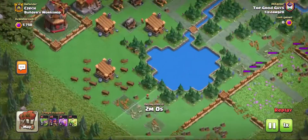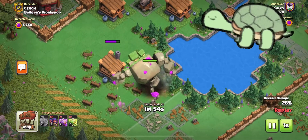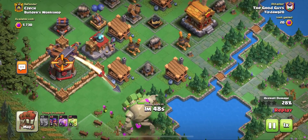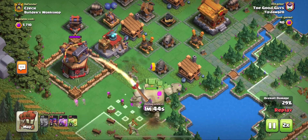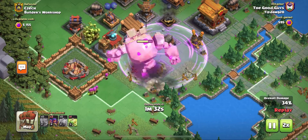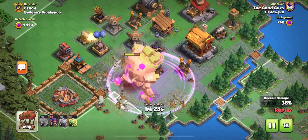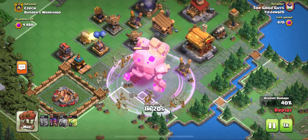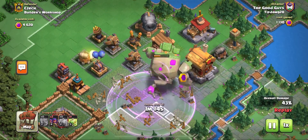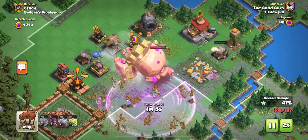This second attack is the one I really want you to watch because this is the OP Mountain Golem, and oh my gosh, he is amazing. This is the first time I've used him. He takes absolutely zero strategy — none, nada, zilch. You put him down, throw down a rage spell, and you just watch him go to town. I guess the strategy you could use is, while the Super Golem is tanking, pick off a few defenses with some Sneaky Archers — that's actually what I did with that blast bow earlier. But as far as strategy goes, that's about it.